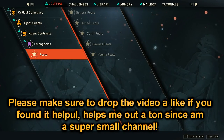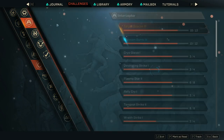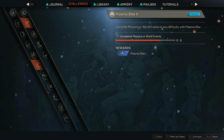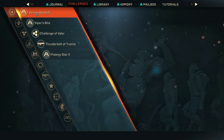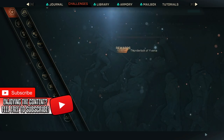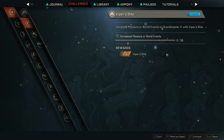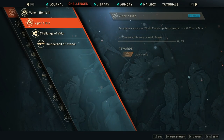Tip number 1: challenges in Anthem give you a couple of rewards, but you have to go through a lot of sub-menus to actually see those challenges. The best way to not go through the menus is to go to a specific challenge and then press the tracking button on it. All you have to do is open up your Cortex and then go to track challenges. The tracking button on PC is F. On the bottom right corner of your screen, the game should tell you what the tracking button is.